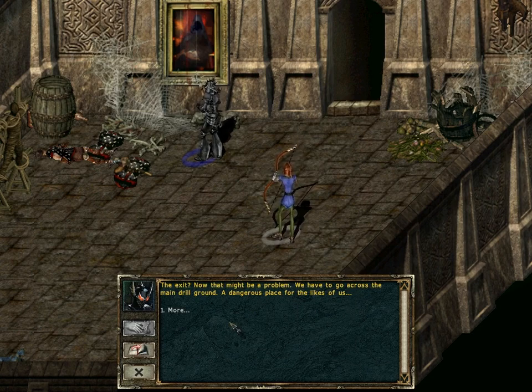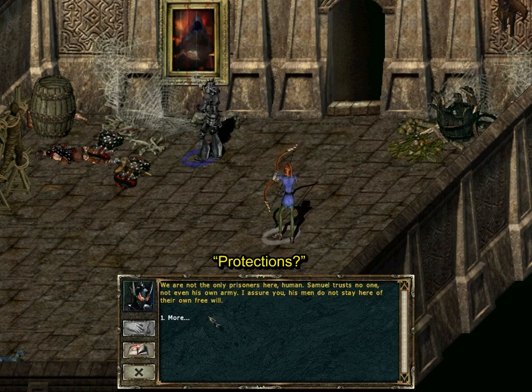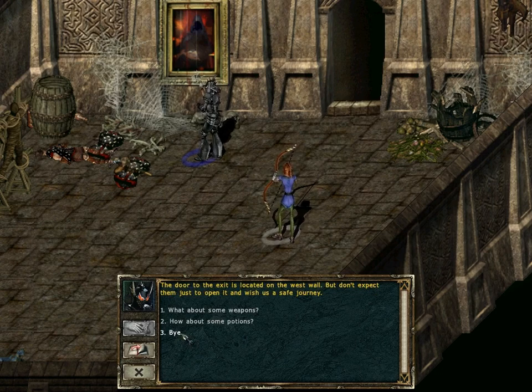The exit? Now that might be a problem! We have to go across the main drill ground — a dangerous place for the likes of us! We'll need to equip ourselves properly first, for the exit is heavily protected! We must figure out a way around, or, if we have to, through them! We are not the only prisoners here, human — Samuel trusts no one, not even his own army! His men do not stay here of their own free will. The main drill ground is located northwest from here. We have to follow the corridor to the west and turn north at the last possible point. The door to the exit is located on the west wall. But don't expect them just to open it and wish us a safe journey!